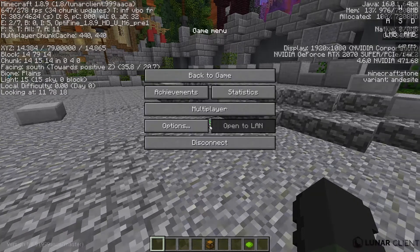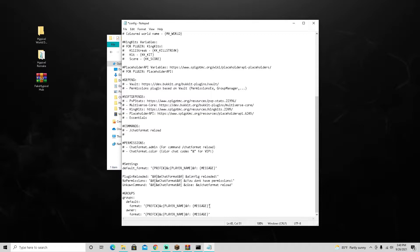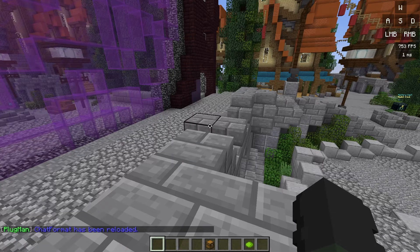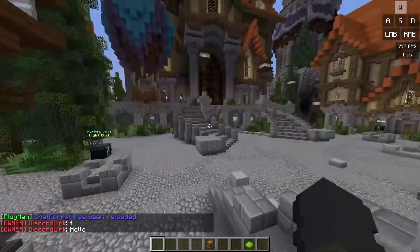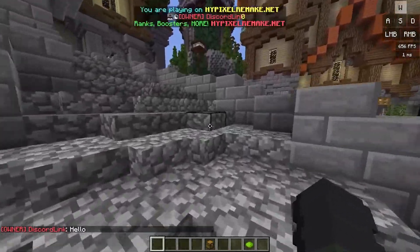Do slash plugman reload chat format. I realized I forgot to put these values in parentheses — make sure to do that or it won't work. Save again, go back to the server. There were a few errors but after the fix, there we go — now it works. If I say 'hello' I now have the owner rank in chat on the Hypixel remake, which is super cool — just like Hypixel.